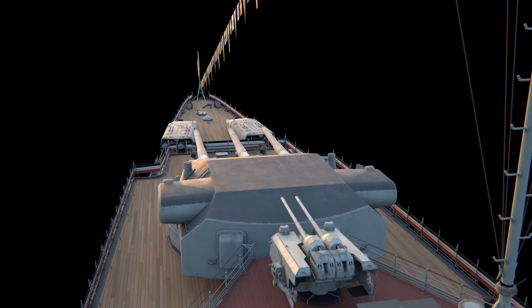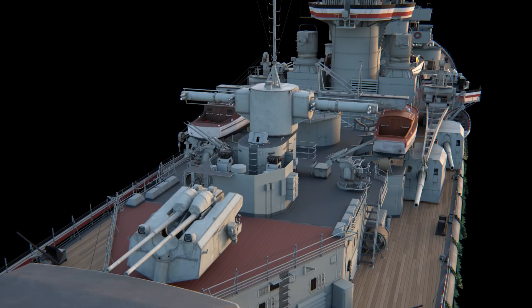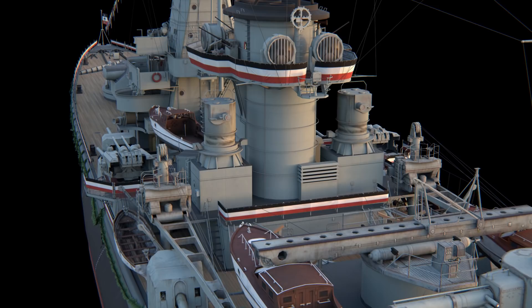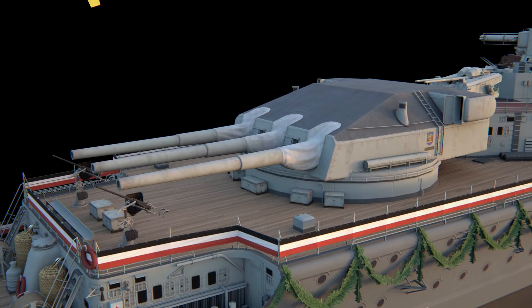Admiral Graf Spee's armor was the thickest out of the ships of her series. The cruiser's vertical armor was 140 mm thick and was capable of protecting vital parts of the ship against 203 mm shells. One of the most important engineering solutions was the use of diesel engines as her main propulsion, giving the ship a unique cruising range that would only be surpassed by nuclear-powered ships. Eight nine-cylinder motors, each providing 7,100 horsepower, allowed the cruiser to speed up to 29 knots and gave it a cruising range of up to 20,000 miles at a 10-knot cruising speed.